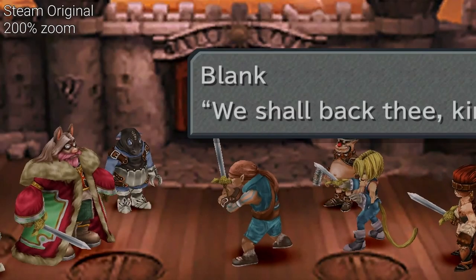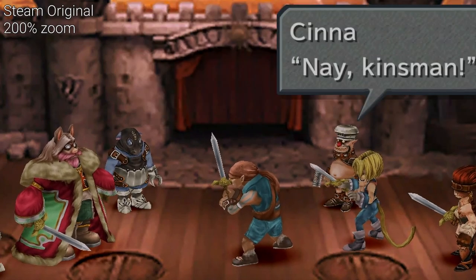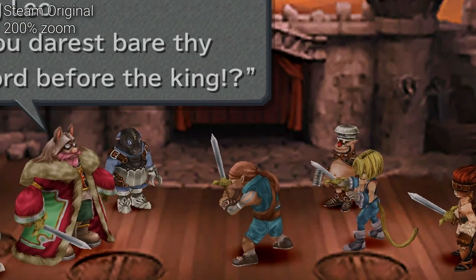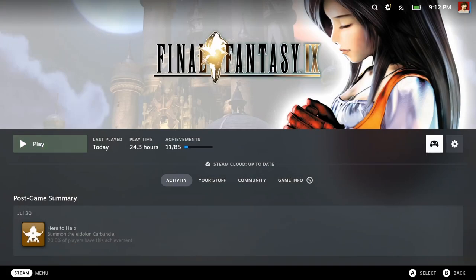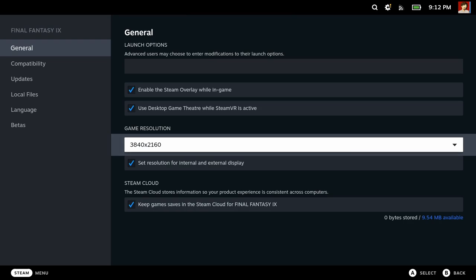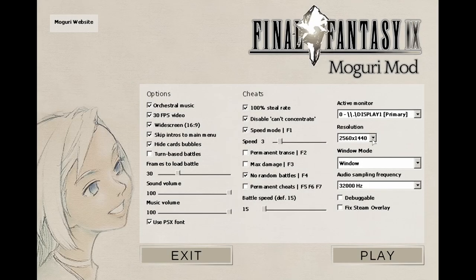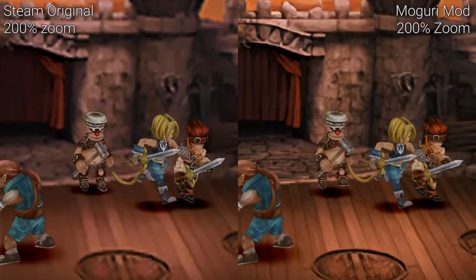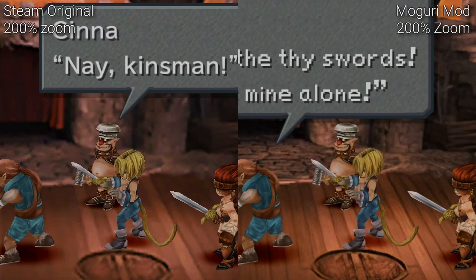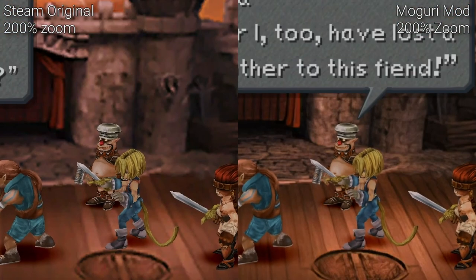By default, the 3D models look a bit rough on the Steam Deck's low resolution screen since there's no anti-aliasing offered. The Satsuki Yatoshi mod for Final Fantasy 7 offered supersample anti-aliasing that greatly improved image quality. Fortunately, SteamOS gaming mode was recently updated to allow you to run games at many different resolutions. You can make the game run internally at 4K and downsample it to the Deck's native resolution of 800p for smooth model edges. Check out how much better the characters blend into the background when downsampled from 4K. Running older games in 4K doesn't seem to make the Deck even break a sweat, and you can expect pretty decent battery life even with the smoother outlines.